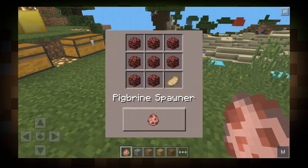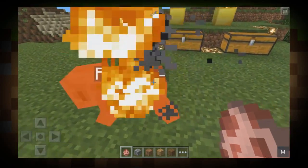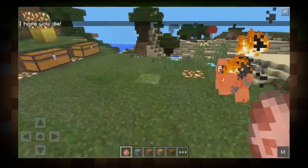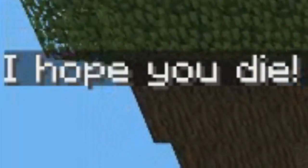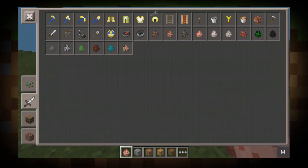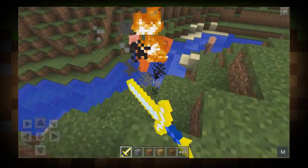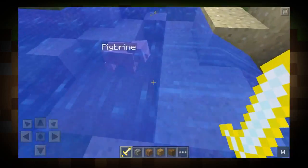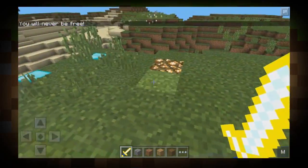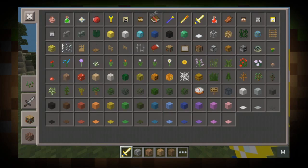Next up is Pigbrine, which is basically Herobrine and a pig mixed together. I don't know how much of a threat he is, but I'd imagine he's very strong, so be very careful if you ever run into him. He said 'I hope you die' and then spawned me like 20 blocks above ground level. So I'm going to go ahead and kill him because I don't want him dropping me in the sky anymore. When I killed him, a chat message popped up saying 'you'll never be free.'